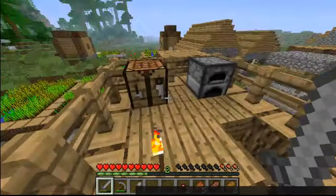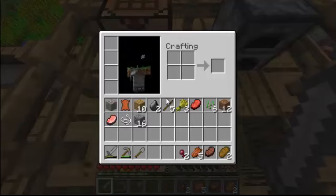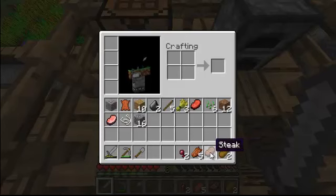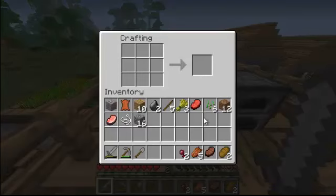Okay, we're back. So now I got some stuff that we need to use to eat. I have two bread, a steak, the rotten flesh, and the spider eyes. This is how you want to make the bread — I kept the resources I need.